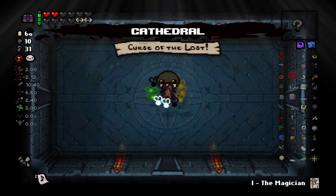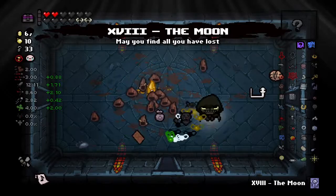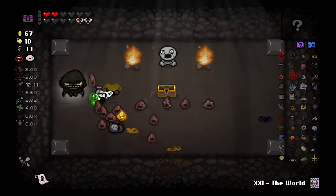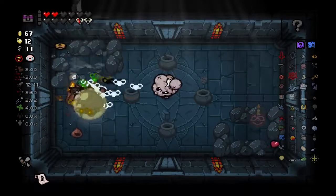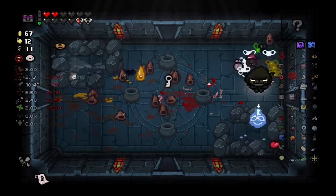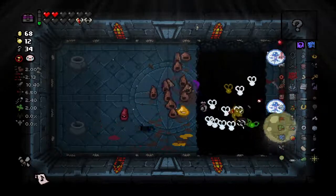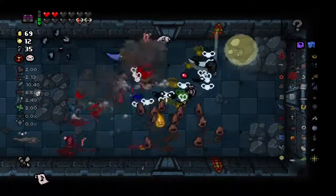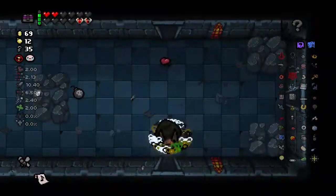Cause yeah, we'll get another heart when we go up here. And then we'll get another empty bone heart from having that one trinket. And top it off with Curse of the Lost, huh? Let's just use a Moon and see where we end up. The World — funny game. Is that the secret room we just came from? Oh, there's not one there, is there? Oh yeah, there was. We'll go up for now.